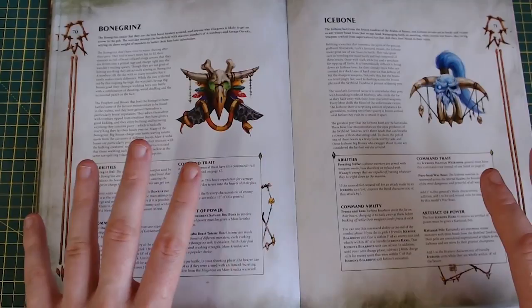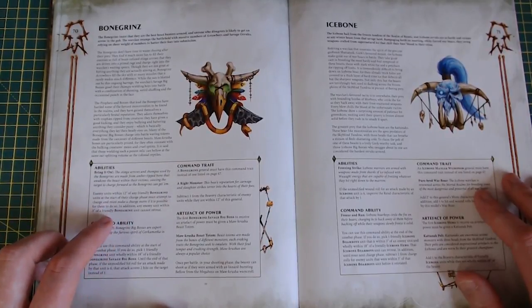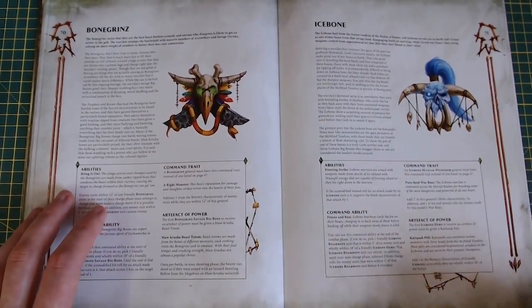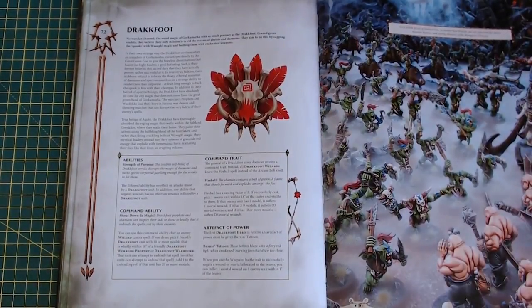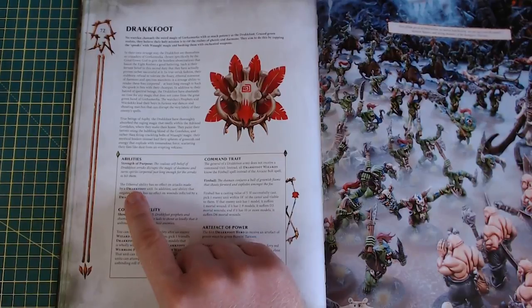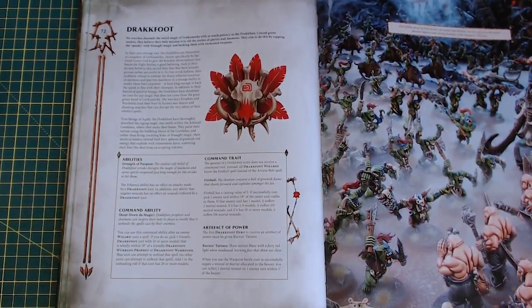We've also got three allegiance abilities. Bone Grains: you can make additional charge moves. Ice Bone: if you make a wound roll of a 6, it's an additional minus one rend — Ian used this and it was pretty decent. But this one — Drakkfoot. Ethereal ability has no effect on attacks made by Drakkfoot units. In addition, any ability that negates wounds has no effect on wounds inflicted by a Drakkfoot unit. So all those Death units with a 6-up shrug? Nope. Daughters of Khaine Witch Aelves with a 5-up re-rollable? Nope. Nurgle? Nope. Nobody gets it. I think you will see a lot of Drakkfoot.